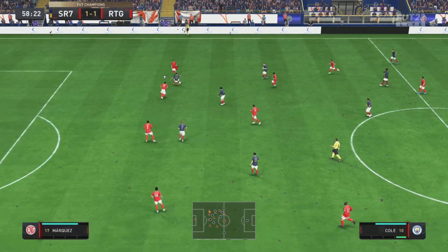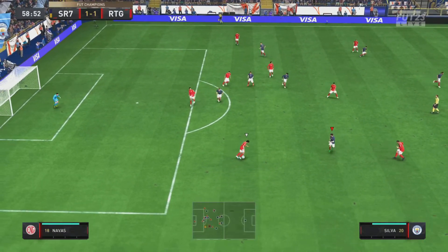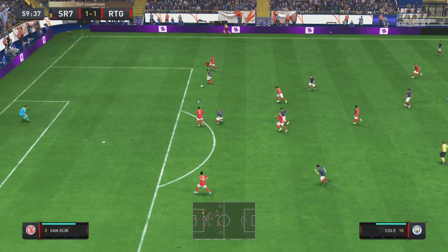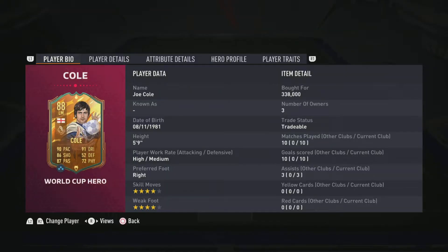A beautiful tackle wins the ball, played down to De Bruyne and then to Joe Cole for a nice one-two. We lose it briefly but win it back quickly with Marquez, find Joe Cole again and he goes for goal — across the keeper with an outside foot shot and buries it into the back of the net. So we end this review with 10 games, 10 goals, and 3 assists — 13 goal contributions in just 10 games, which is a fantastic return.